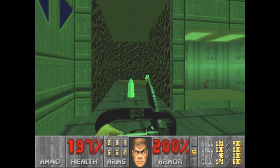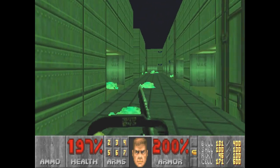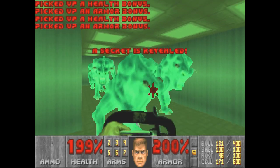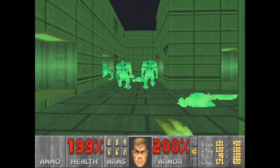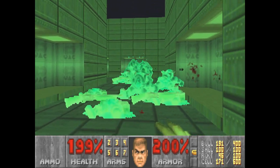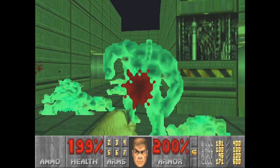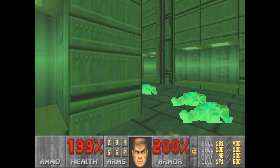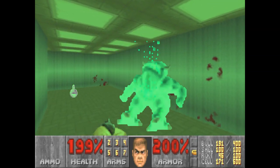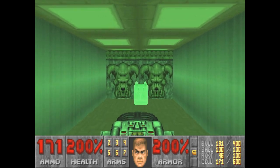This switch actually opens this wall, but I'm not going to go that way yet. I think I got all of them except for this one. Let's go through here. Since I have the berserk power, I'm going to use my fists — still get surrounded by them while I'm taking them down with the fist. Hope there aren't any coming from the other side. Hope I got all of them. There's one left. Here's a backpack here. Switch to the BFG here. Get to the backpack.